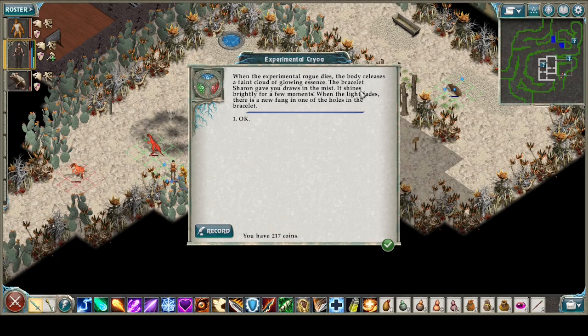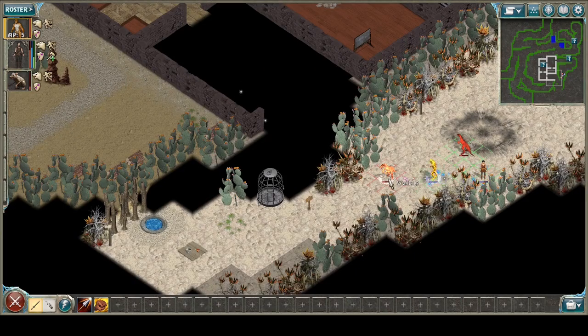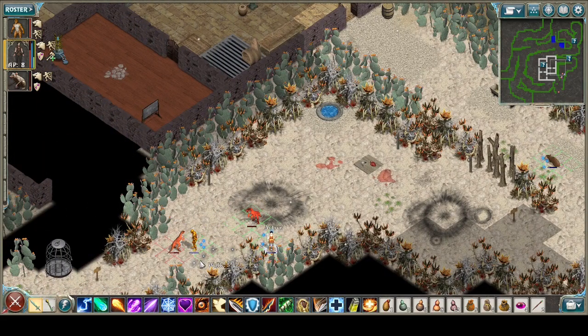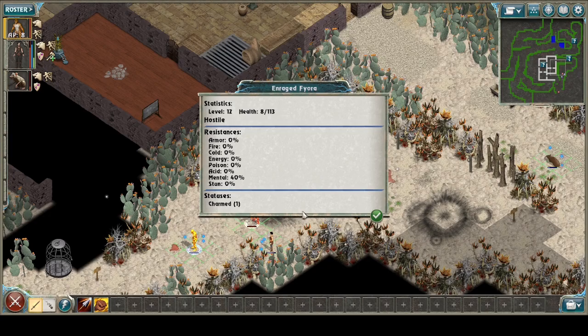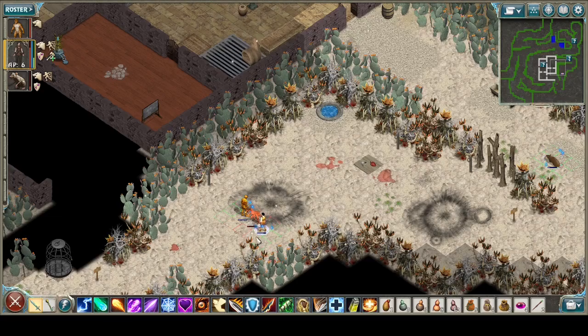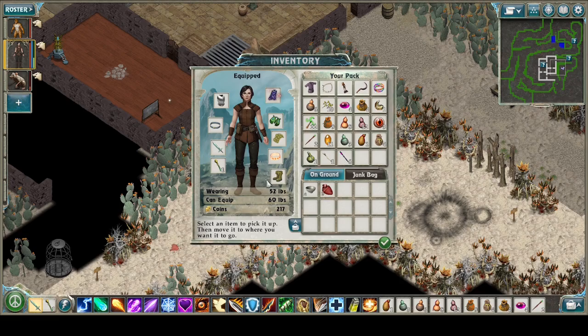The bracelet Sharon gave you draws in the mist. It shines brightly for a few moments. When the light fades, there is a new fang in one of the holes in the bracelet. You just wait right here. Give him a nice pop. He has one more turn of charm, so we'll go stand next to him. We'll be able to stab — there we go. That was a tough fight. A heart and a bone as loot. Let's take a look at the bracelet.